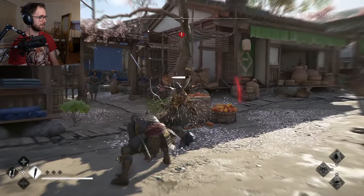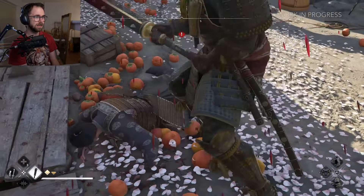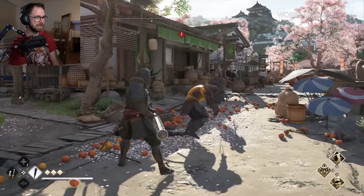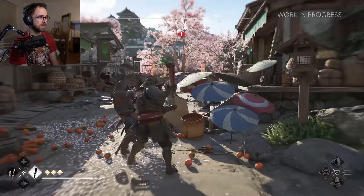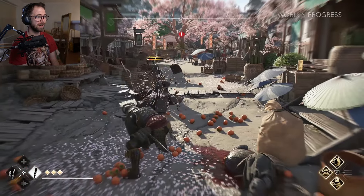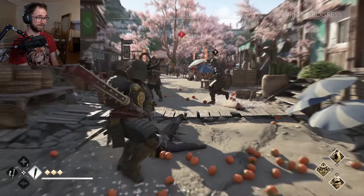The world looks amazing — very compact and detailed. It feels more compact and more going on than Ghost of Tsushima, which is a big plus. I'm intrigued to see some combat. Look at the population — that is incredible! I hope in this gameplay we're going to see some parkour as well, jumping from rooftop to rooftop. Look at those cherry blossoms in the background.